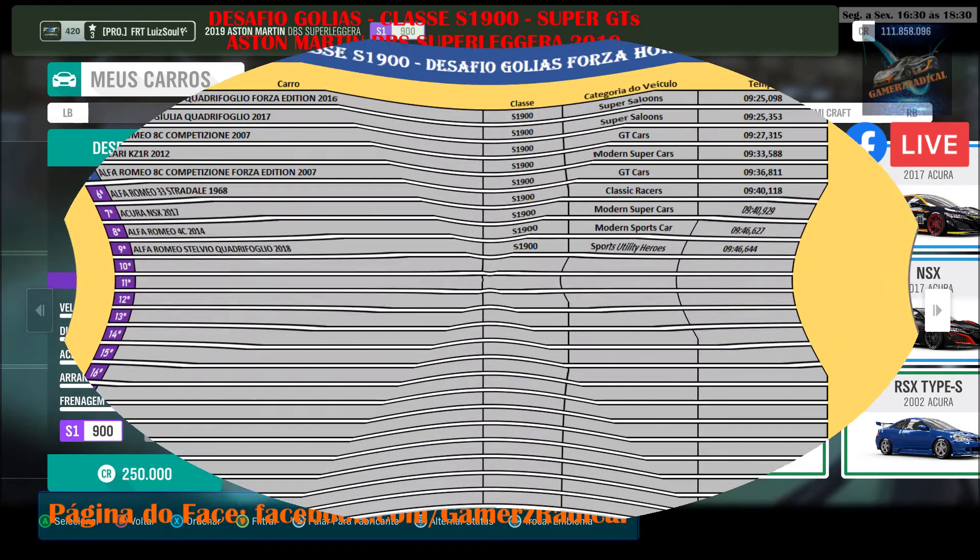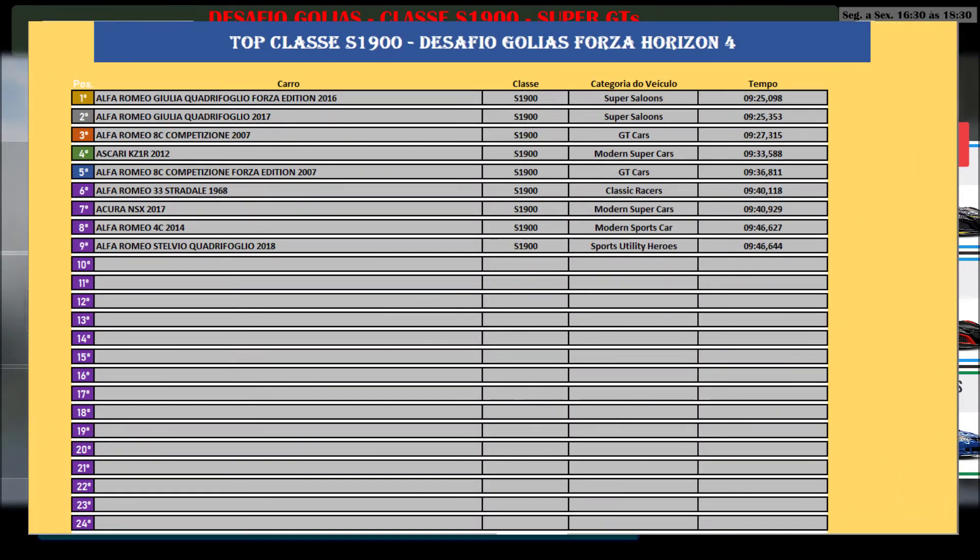Let's bring up the leaderboard for you to check. The main time to beat is the Giulia's 9:25. We also have the non-Forza Edition Giulia, the newer 2017 version, which also has a time of 9:25 but about 300 milliseconds slower. So the time to beat is the Forza Edition's, and the goal is to go under 9:25.